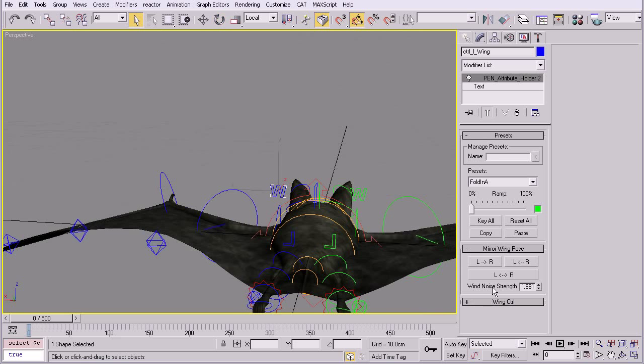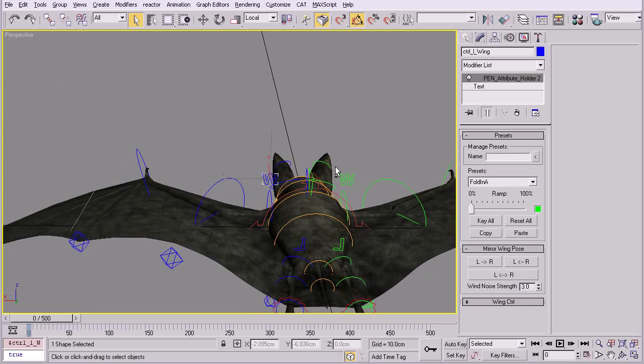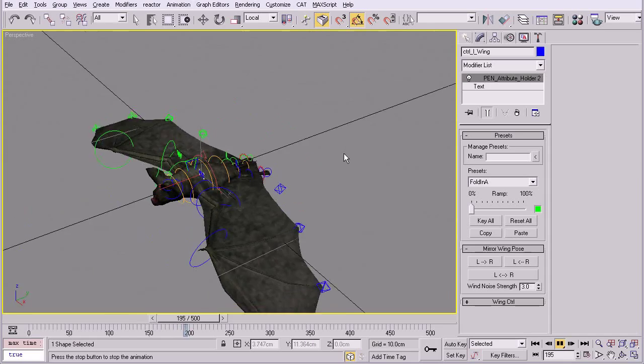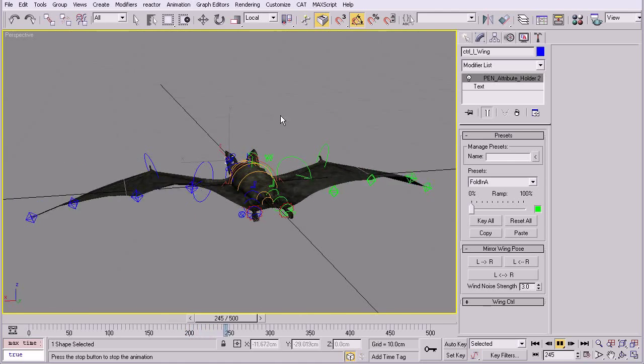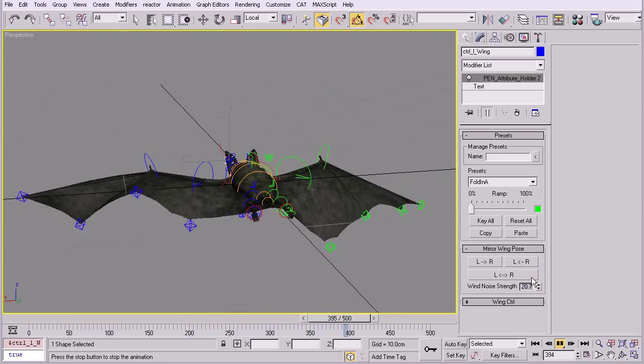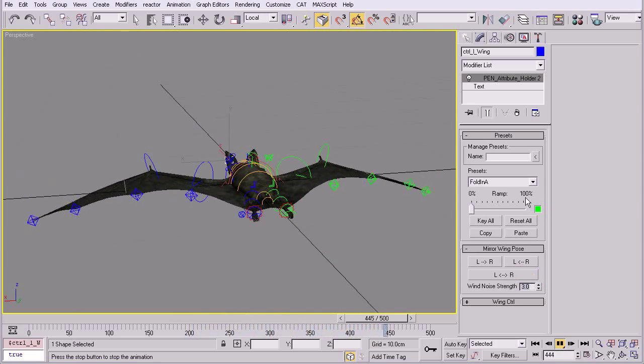กลับไปท่าร่อน ไปอีกฝั่งก็มีลูกเล่นอีกตัวก็คือ Wind noise strength เป็นการหลอกว่ามันถูกลมตี ใส่ไว้ประมาณ 3 แล้ว play ดูว่าจะใส่โมชั่นขยับขึ้นลงสั่นๆ เอาไว้ให้เหมือนว่ามันร่อนแล้วลมตี ปรับความแรงความเบาได้ ค่า 20 ก็มากไป ผมลองแล้ว 3 นี่กำลังโอเค